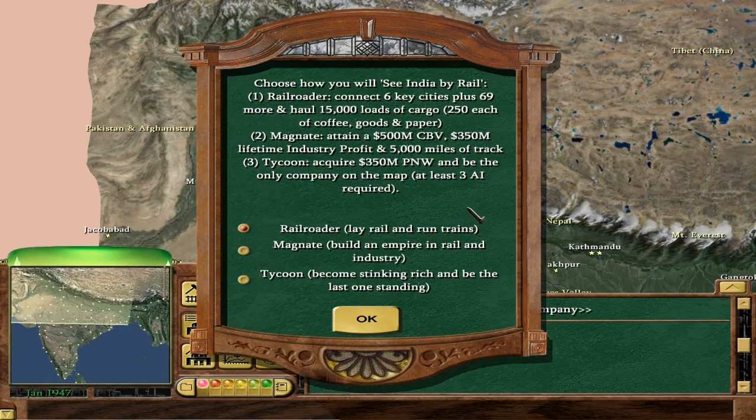So we are going to go for Railroader, which is basically just connect everywhere and haul a load of cargo. It's entirely possible we will also complete the Magnate objectives simply by going for Railroader. Tycoon is not going to happen — we might end up being the only company on the map depending on how the AI do, but 350 million net worth is almost certainly not going to happen.